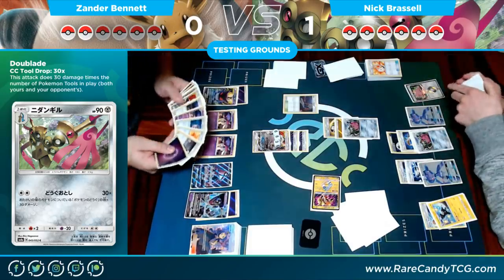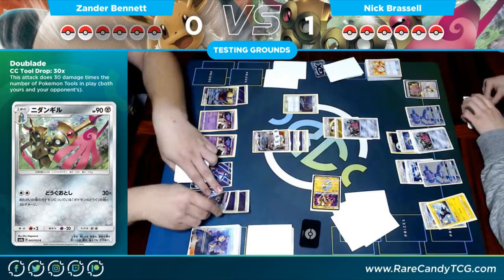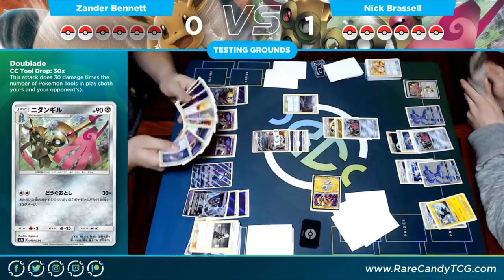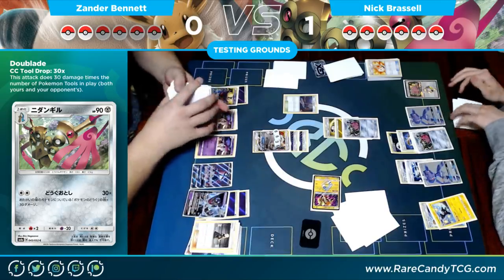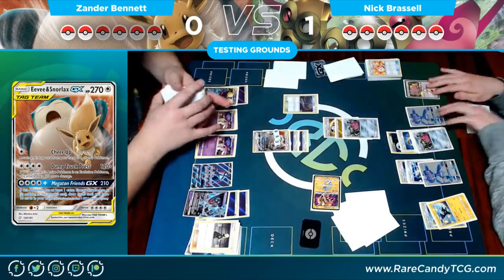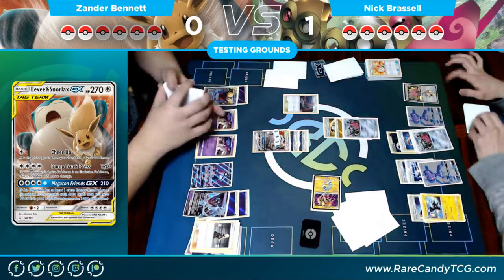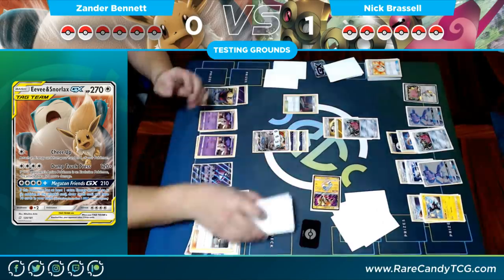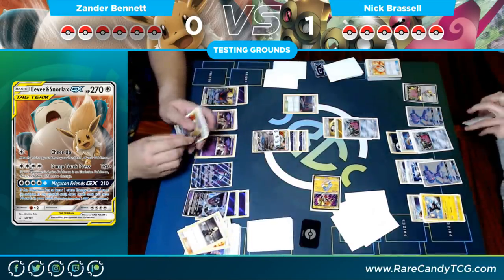I'm going to change where I'm attaching — the main reason is that if he knocks out the Eevee & Snorlax he takes three prizes, and if I power up Mimikyu & Gengar and he knocks it out he takes three prizes again. By powering up Dawn Wings Necrozma instead, he's only going to take two prizes on it, so he'll still have to find another knockout. That keeps me at a better prize trade.